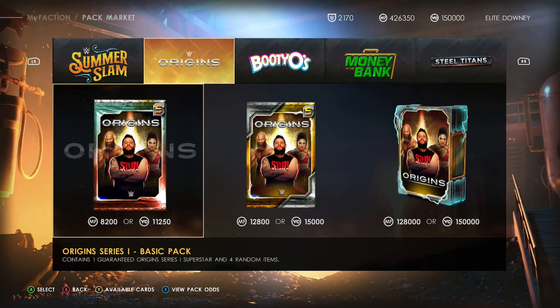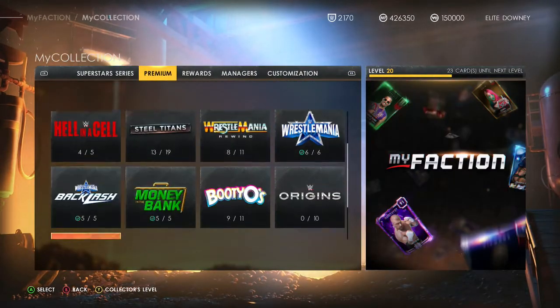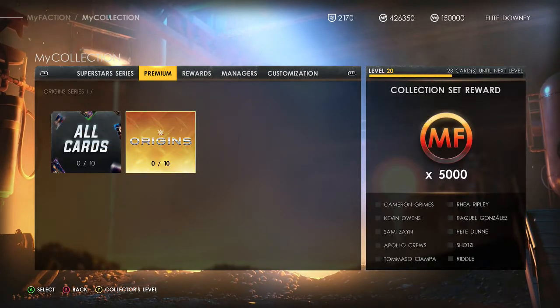That's the packs. Quickly looking at your rewards — if you manage to get all ten cards, you get 5,000 faction points. I can't really afford even a basic pack on some of them, but 5,000 points is always nice to get.